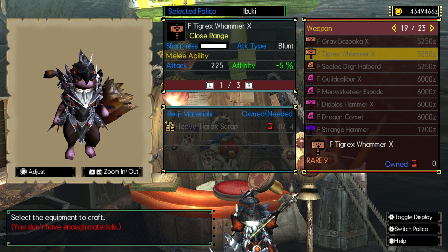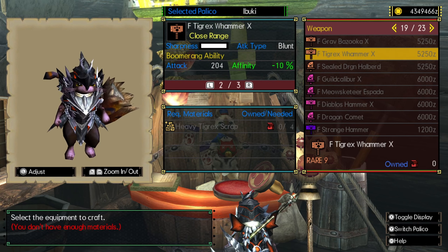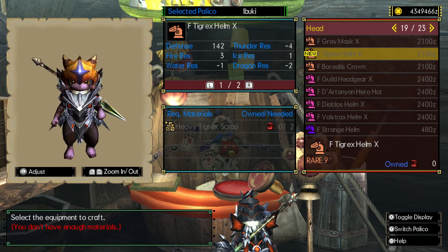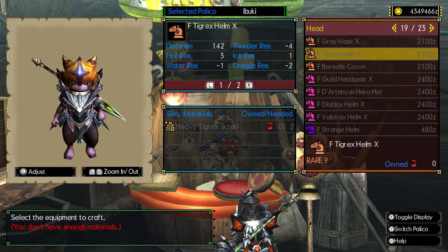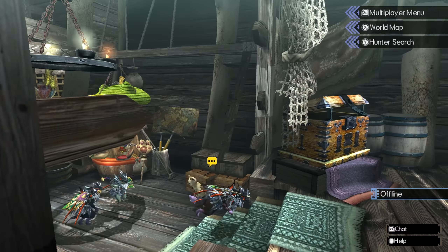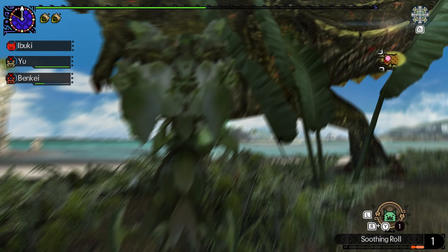Back to the hub — let's look at the Tigrex equipment. It's not going to have as high raw as the Diablos equipment but it does have higher sharpness, making it a little better for regular melee. Affinity is not good though at negative 5 and negative 10 even after current buffs, and only 225 melee, so it's up to you — I don't really recommend it that much. As for the armor, it's only 142, which is actually less than all the Rarity 10 stuff. Very interesting that Tigrex is considered weaker than Diablos even though they're often in the same tier, but Diablos was new to Generations Ultimate so I think they really wanted to pump Diablos up there.